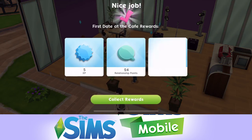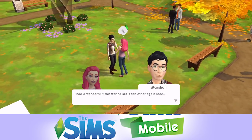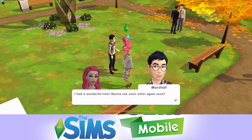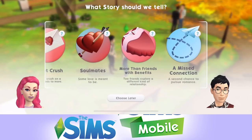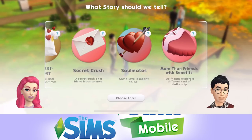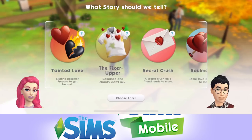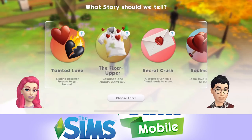That first date is completed. With that risky action, we've filled the event bar all the way. Reward: 5 XP, 24 relationship points, and one Sim ticket. Marshall says he had a wonderful time and wants to see each other again soon - Marshall is keen. Now, what story should we tell? There are various options: tainted love, the fixer upper, secret crush, soul mates, and more. I feel like Fairy shouldn't settle too quickly - she's only just moved in - so we'll go with tainted love.